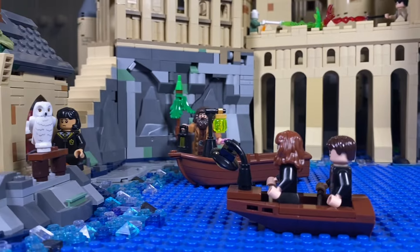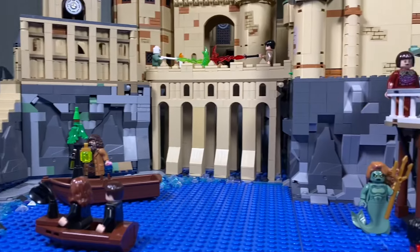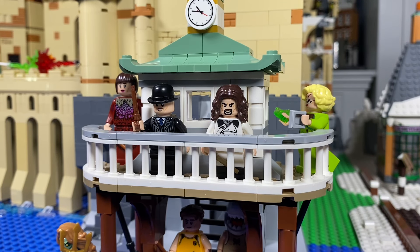At the base of the castle we start with the iconic Hogwarts boathouse, where the first year students are arriving for their very first glimpse of Hogwarts. Just across from the boathouse, the Triwizard Tournament is in full swing. You can spot Harry Potter bravely rescuing Ron from the clutches of the mermaids while spectators look on in awe.